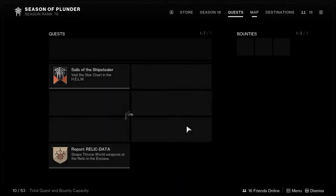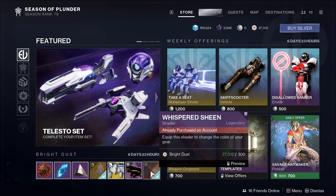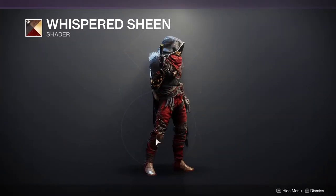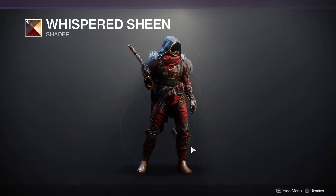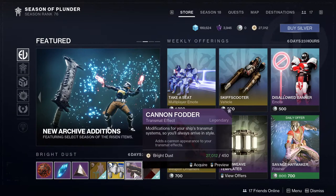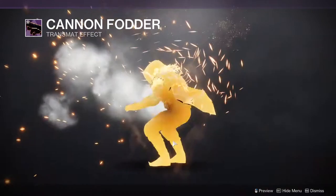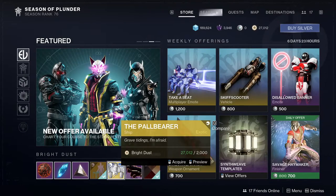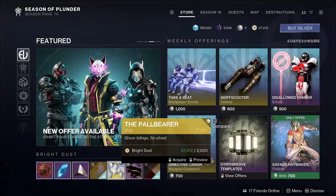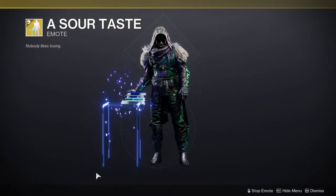As for Eververse, let's actually look at what she's selling. She's selling the Whispered Sheen, which is such a cool shader. Also — and this is a spoiler because this is for a video — Cannon Fodder. We also have a ship, the Pallbearer, which I'm not a fan of, and then Sour Taste, which is a really funny emote.